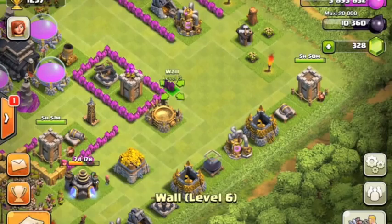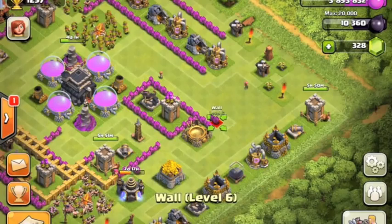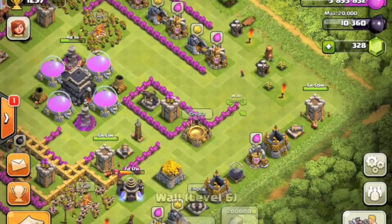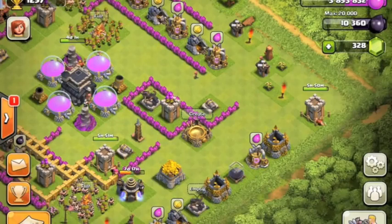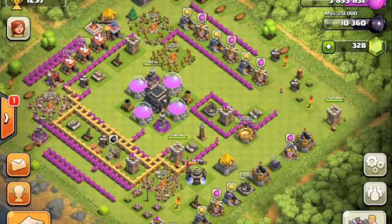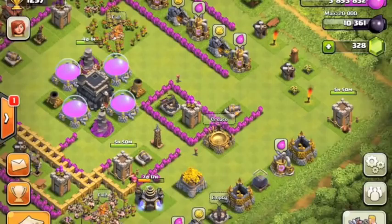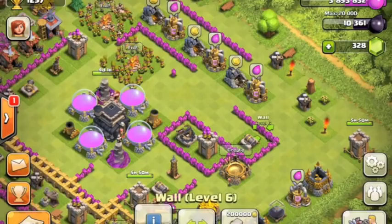My air defenses are really low level - I'm going to really try and upgrade those eventually because dragons are very good, and the only thing that can really do a lot of damage to dragons is air defenses. Archer towers can do some damage to dragons, but if you use dragons and giants together, the archer tower will usually target the giants and not the dragons.